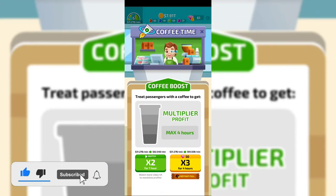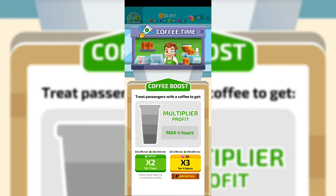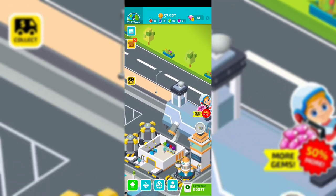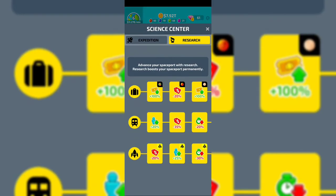Let's jump into the boosts and tips. The coffee tip — you want to watch at least two ads because if you stay offline you're only going to get the offline income for the next two hours. That's bad, but it's worth watching those ads.